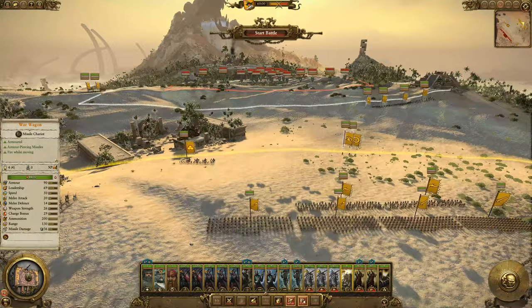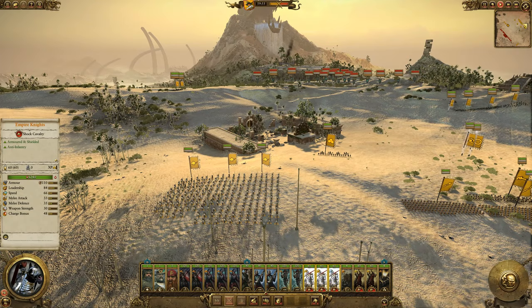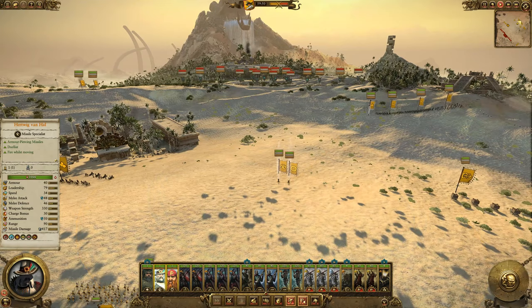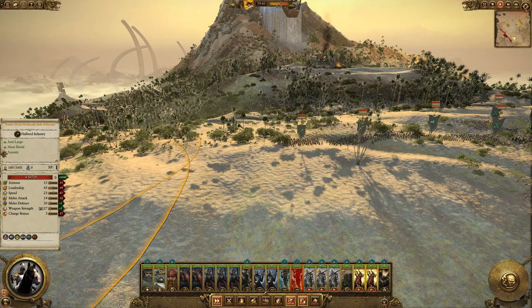Our war wagon on this side as well - let's put the war wagon up here, we'll rush it up. Let's start the battle, rush the mortars up, rush our empire knights over, rush the war wagons over, move Ertvig van Hal and Jorik Grim forward. Now we're going to try to harass with our pistoliers. They've got some zombie pirate deckhand mobs with pole arms.